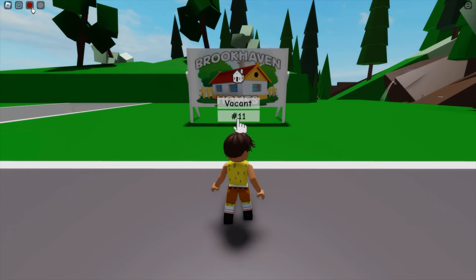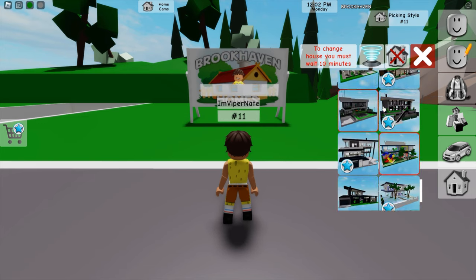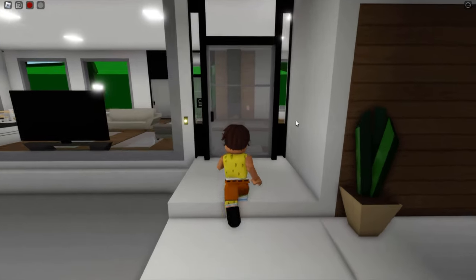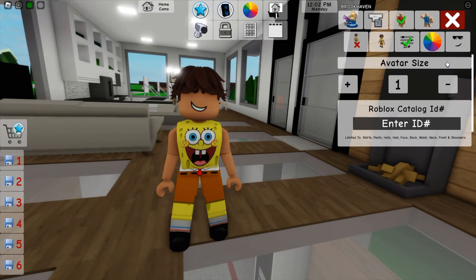For your first step to becoming invisible in Brookhaven, you're going to need to claim a property and get a house — it doesn't matter which one. I'm going to get a brand new house, the one they just added in the update a couple weeks ago. Once your house is loaded in, make your way inside and go into your Roblox catalog ID codes. This time we are not going to be putting in a code — I'm going to show you another way using objects instead, which you can also use for hide and seek.